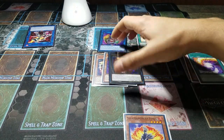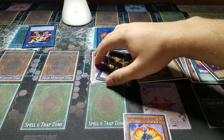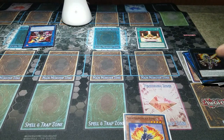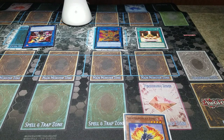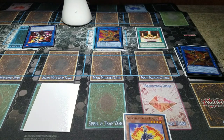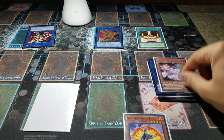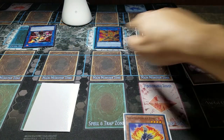We go into Mirage Staglio, detach, and summon out Falco. Now we Link 3 for the almighty Heat Leo. We activate Falco's effect to set Fusion of Fire from our graveyard. Now we Reincarnation Link the Heat Leo, and since it's been Reincarnation Linked, we can activate its effect: target a monster on the field and a monster in our graveyard. We're going to target our Ash Blossom, making the Sunlight Wolf's attack the same as Ash Blossom's — which is 0. So that Sunlight Wolf is now at 0 attack.